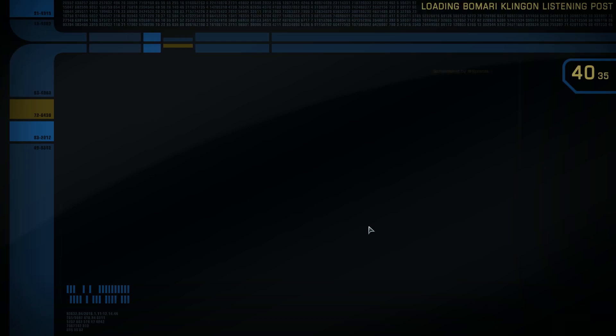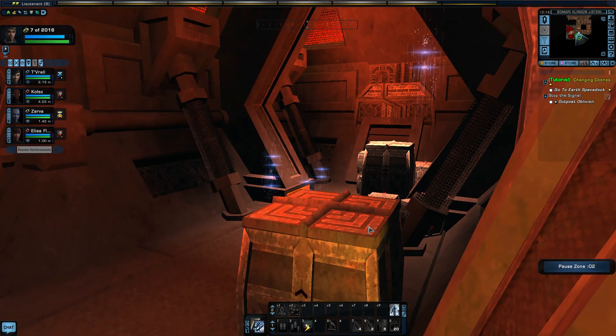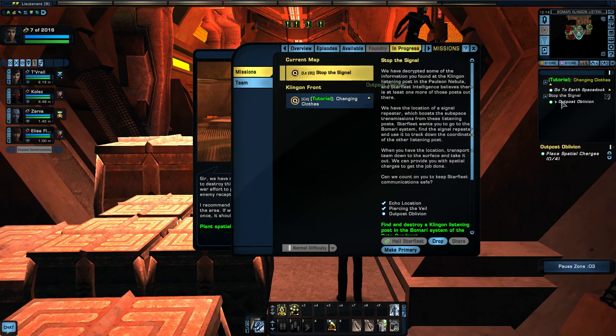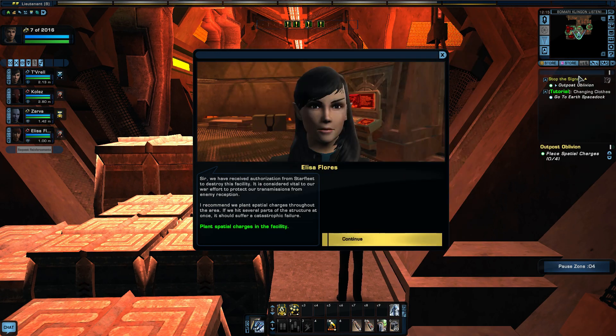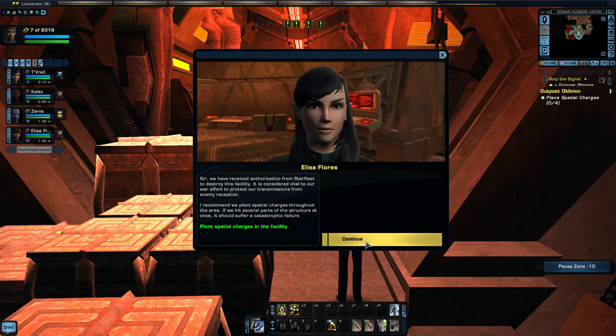Looks like I picked another tactical bridge officer and I didn't need another one. I forgot to set that as the primary mission so it comes up at the top of your mission list. Sir, we've received authorization from Starfleet to destroy this facility. It is considered vital to our war effort to protect our transmissions from enemy reception. I recommend we plant spiritual charges throughout the area. Why don't we just bomb it from space?